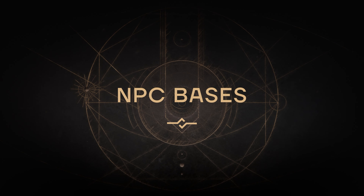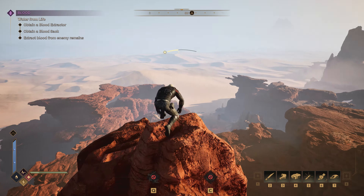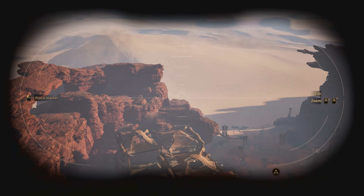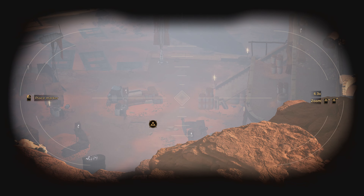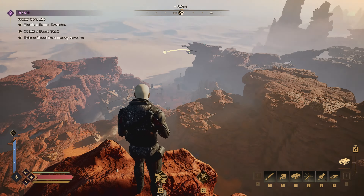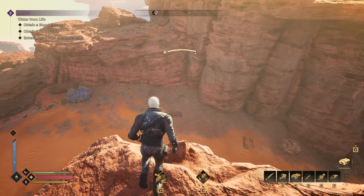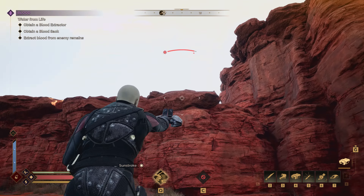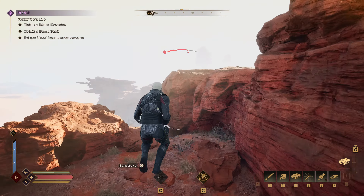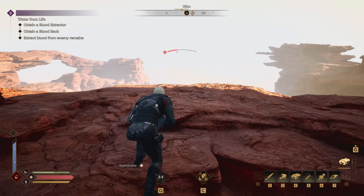With the world broken apart by the War of Assassins, there are NPC bases scattered all over Arrakis. Switching to a slightly more advanced character, he's using his binoculars to mark an NPC outpost. That marker appears on the compass, and you're able to approach in any way you like. In this case, the character uses a Shiga Wire Claw combined with a Suspensor Belt to get up to high ground and approach the enemy base from above.